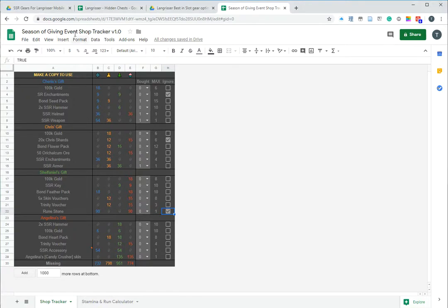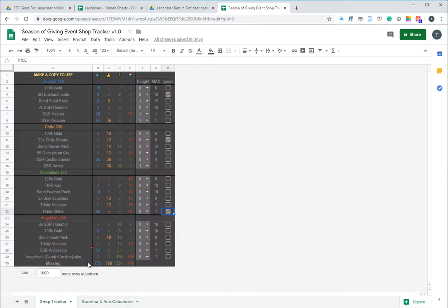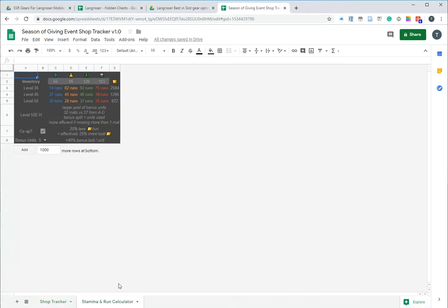This is what the event tracker looks like — I will include the link in the video description below. For this to work, you have to make a copy to your own Google Drive. You can put in how much you've bought, whether you want to ignore specific items, as well as your current inventory. What that does is it calculates how much more you need of each material, how many runs are required, and how much stamina that will take in a team or solo.